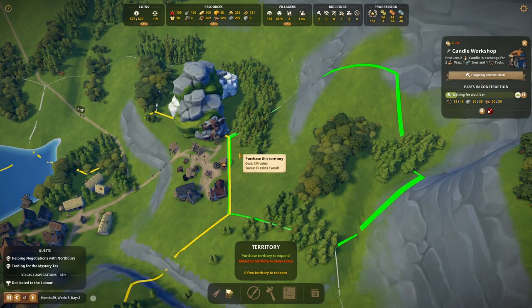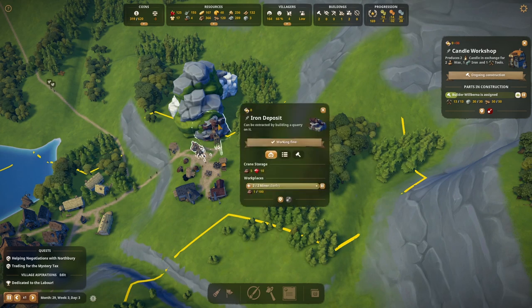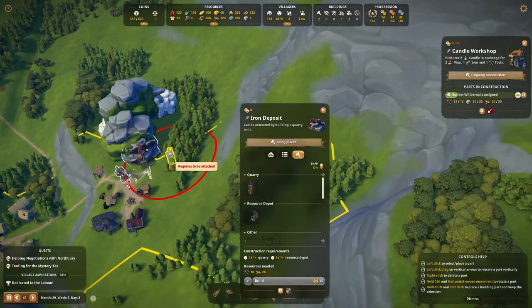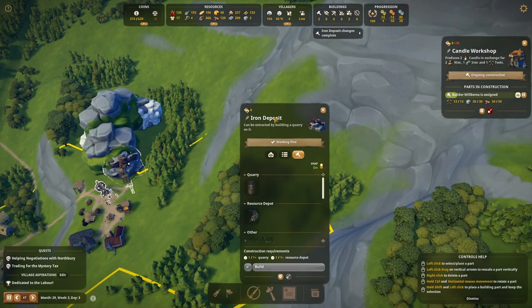I'm going to buy this territory and try to put on another quarry. Nope — that's outside of the territory still. So I do need that other one as well.